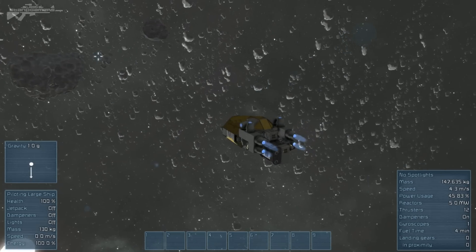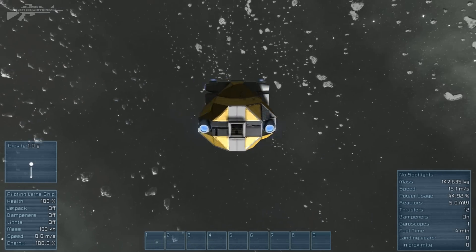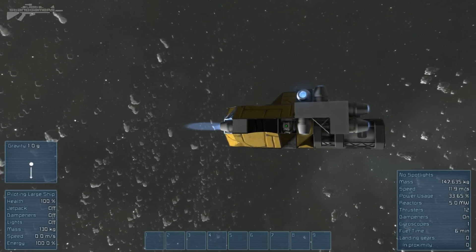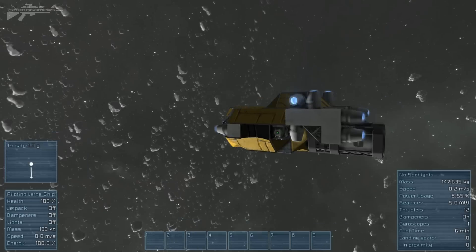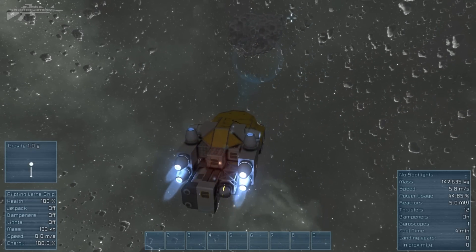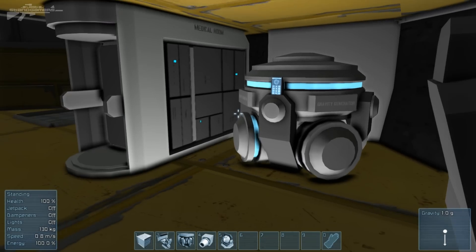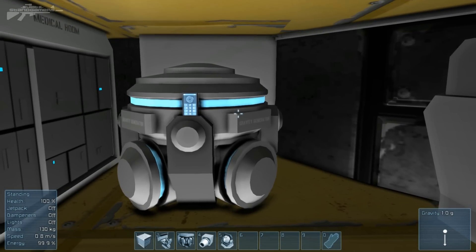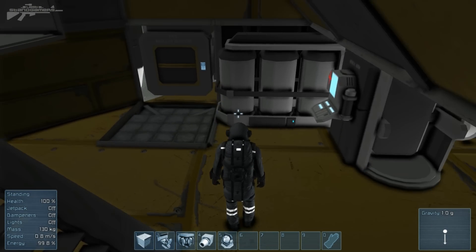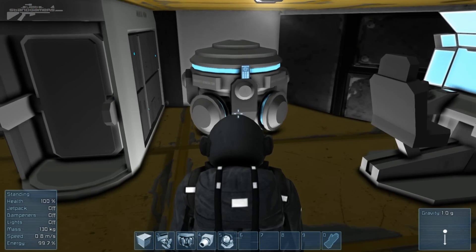Now I'm showing you the new starting options. This is the salvage ship — or rescue vessel, you could say — which comes with everything you need to rescue yourself. We're heading towards some asteroids, so I'm going to disable the inertia and gently float over there. Inside we've got a gravity generator, and you can probably hear the humming noises — everything has been worked on sound-wise.